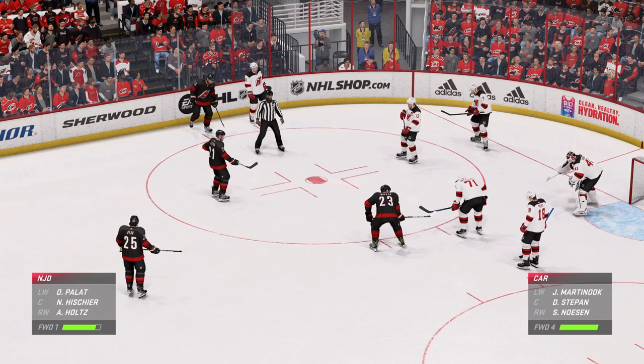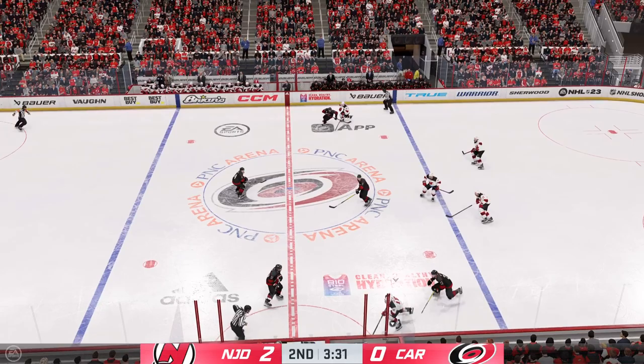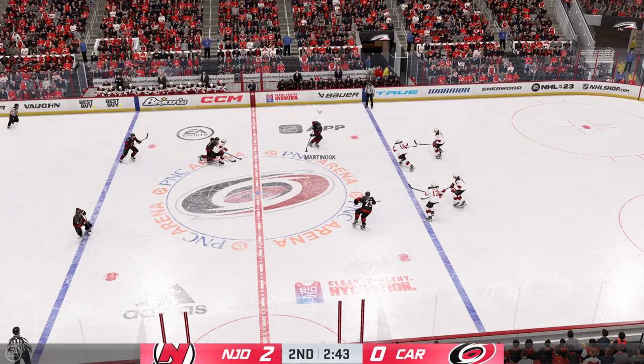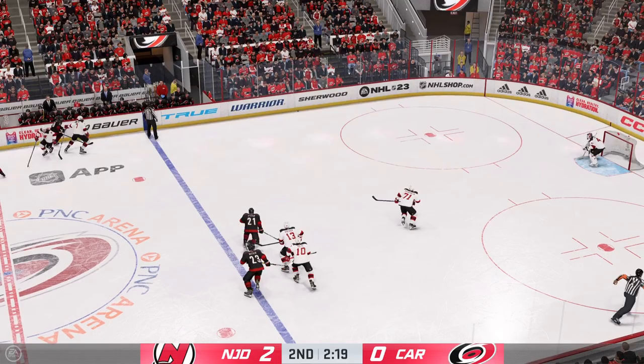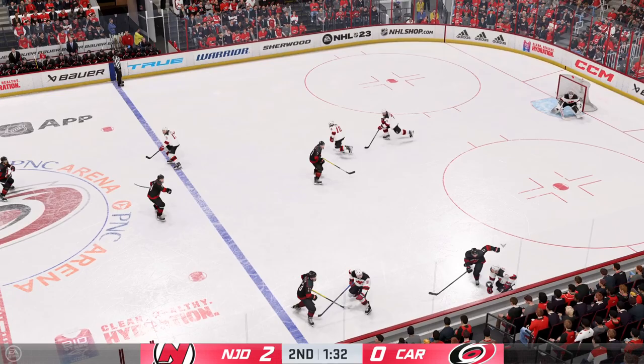Late in this period, New Jersey's got a two-goal lead, they'd love to build on it. The Devils win the draw. Palatz moving the puck through his own zone. Slides it to Gahan, through center along the wing. And now he angles it across to Martinic — scrum along the wall. Pokes the puck away. The Devils gain possession along the wall. Puck scooped up by Hamilton.